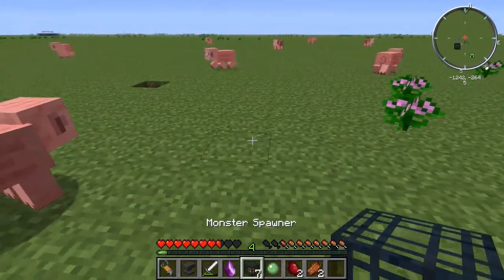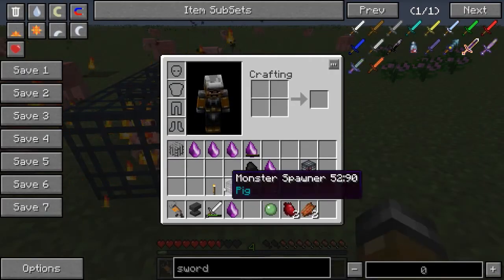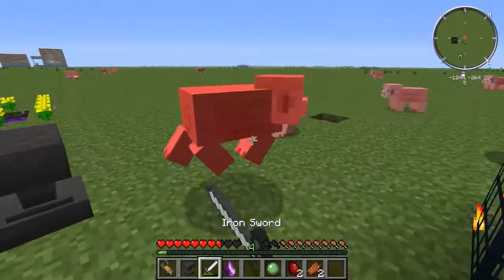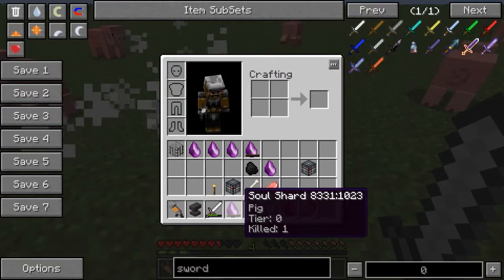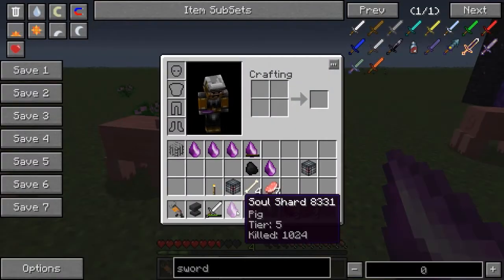The second thing they told me is that you don't need to go around and kill mobs. You can just drop the monsters, kill a pig, get the soul shard, and then just break 6 spawners and you've got a tier 5 pig spawner.